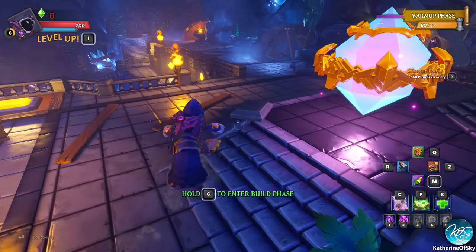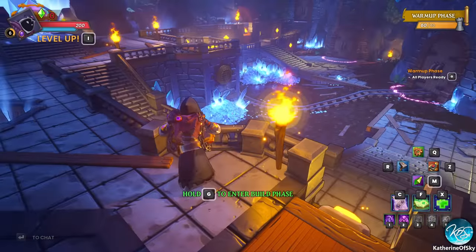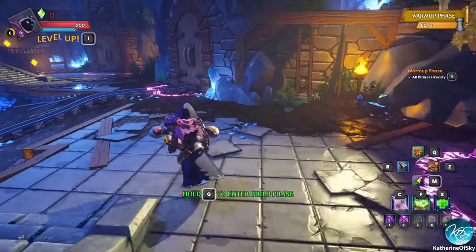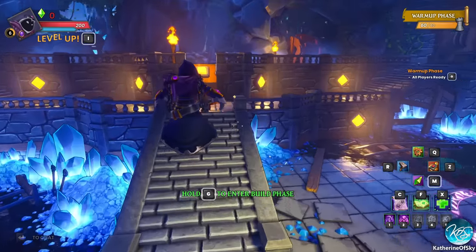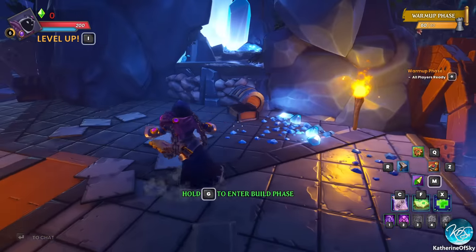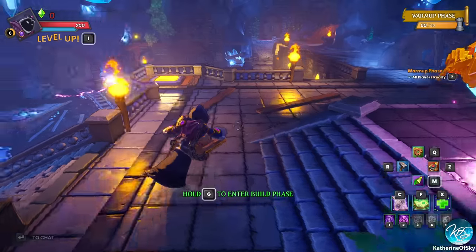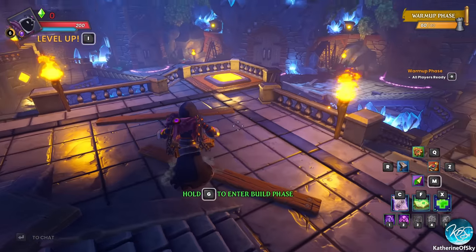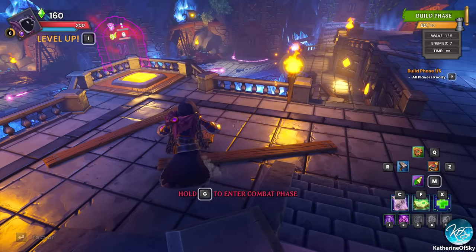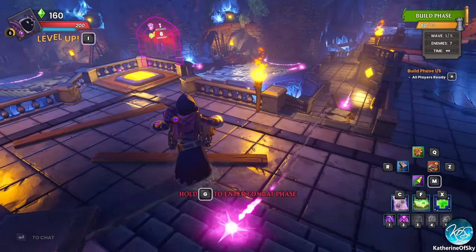It gives you this weird phase where you're allowed to kind of look around and see where the enemies will spawn. One thing that has definitely been improved: you can double jump now, and you no longer have to run around and grab chests of stuff. You don't get any crystals immediately, so you press G to go to the first build phase — that's when you get your crystals in the upper left-hand corner. On the right-hand corner is how many building units you have.